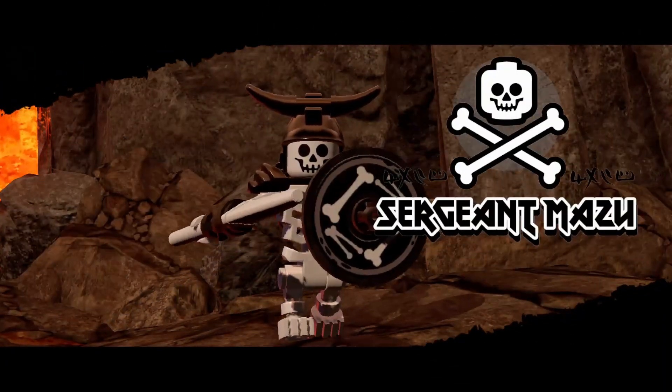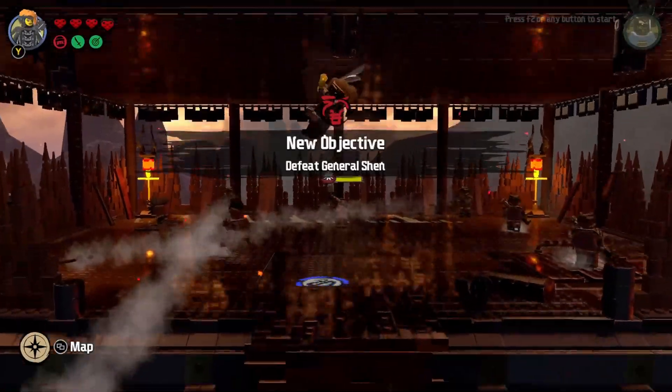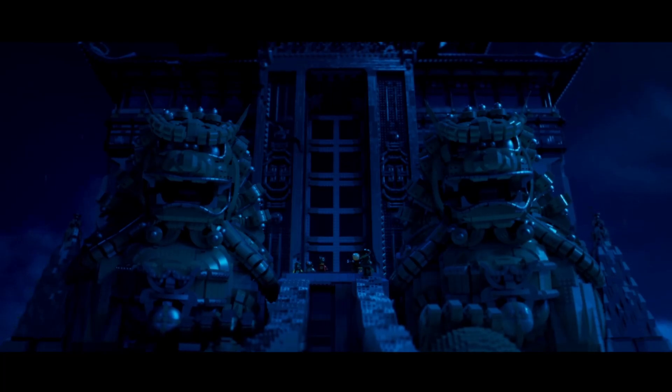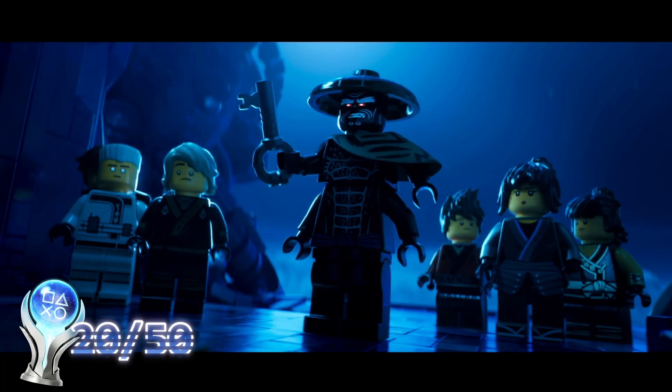Including two boss fights at the end of the level. And as it says, this is the unclimbable mountain, which honestly, it was pretty easy to do. After the two boss fights, it is level complete as we watch Floyd climb to the top of the mountain, and we uncover the key, giving us an achievement for completion.